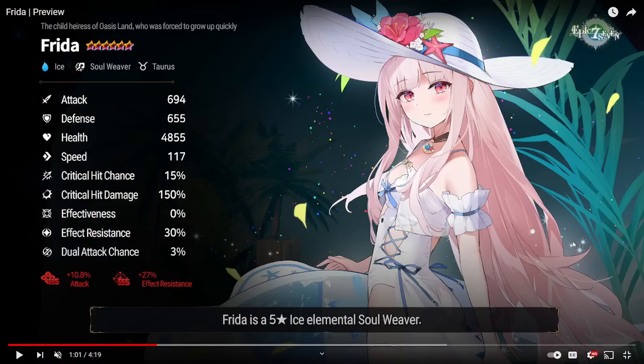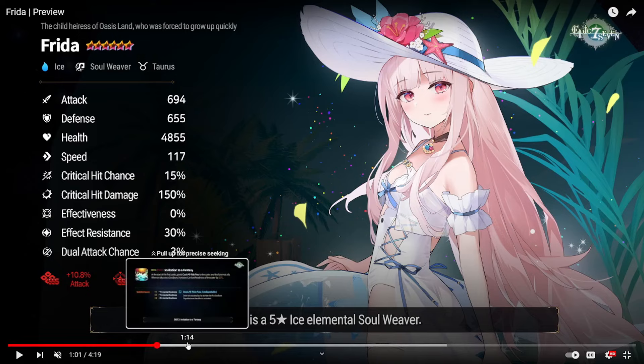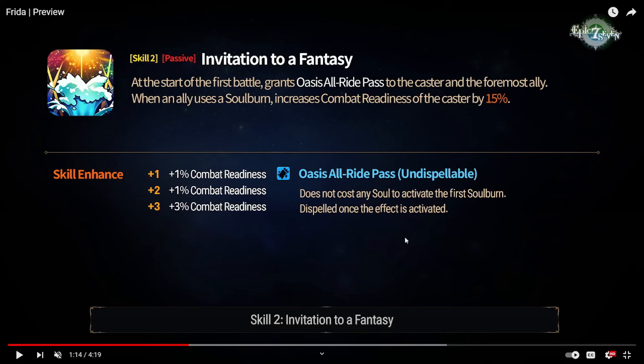You can see these are her stats. She is a Taurus, so if you want to start saving or farming your catalysts for her, you can start farming the Taurus Soul Weaver catalysts. She is very, very fast — 117 speed. She isn't game-breakingly fast, but for a Soul Weaver that is very fast. Her defense is pretty average for Soul Weaver, always going to be high. Health is a little bit average as well. She has pretty high effect resist: 30%, going up to a total of 57% with memory imprint. So very high effect resist and speed, which signals she'll be some type of opener.